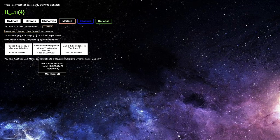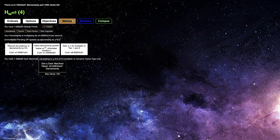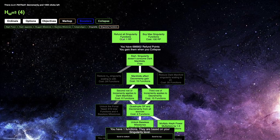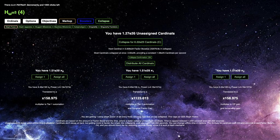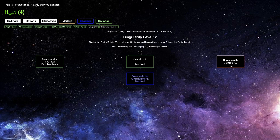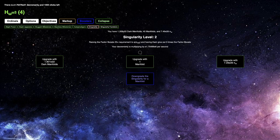I can increase all these olive powers, which will definitely help the decrementy and ordinal point gain. That's not all that powerful though. I think the real powerful thing is what's gonna happen to the singularity level. What I'm gonna do here is just do this, then turn half of the cardinals into the olive omegas. I need 7.29 E28 olive omegas — and I have enough right now. So I'll just do it now, and I think this is gonna be huge.